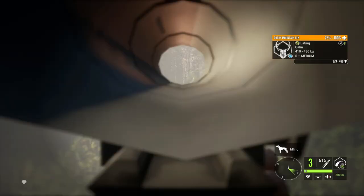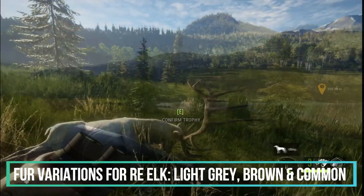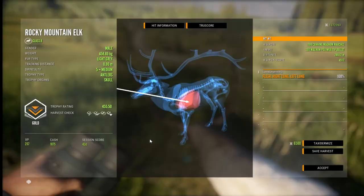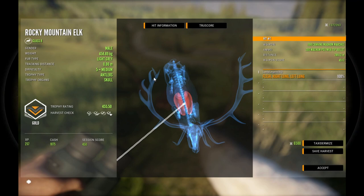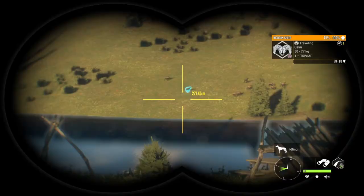Look what we just found guys — a level 5 Rocky Mountain elk! Their common fur variations include light gray, brown, and common. Unfortunately this guy is a guaranteed troll — he doesn't even have a shot at making diamond, he is just not big enough. But he must die. Moving on to bighorn sheep.